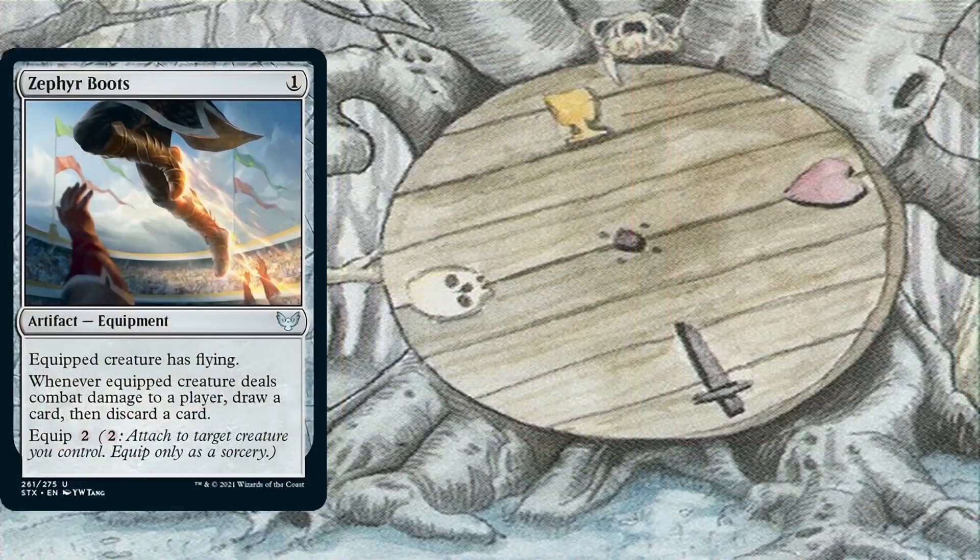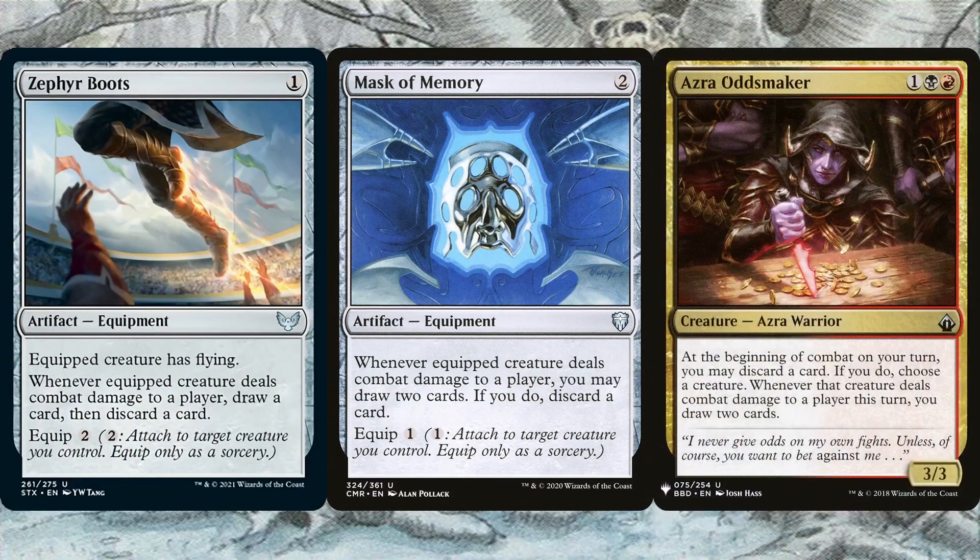Zephyr Boots, Mask of Memory, and Azra Oddsmaker take advantage of Exist's built-in double strike. Since these trigger on combat damage, they'll trigger twice thanks to double strike. The boots in particular give Exist evasion making it easier to hit an opponent. The best of these is the Azra since it requires only one card to be discarded, and if Exist connects both times, we draw four cards from it, all while paying zero mana.